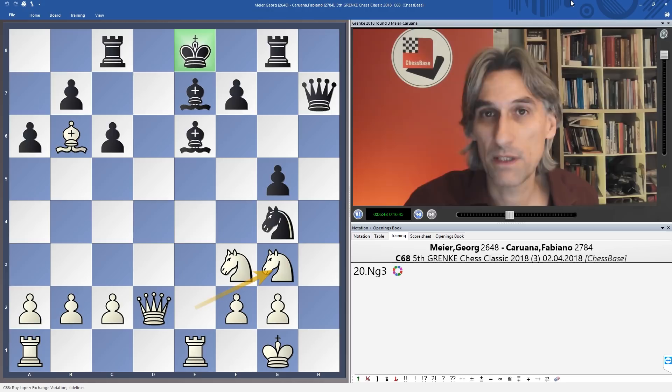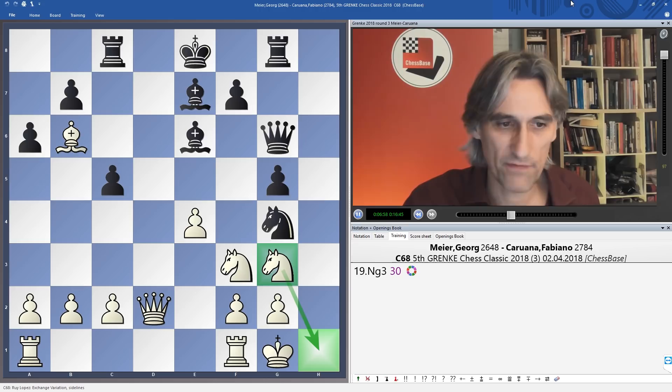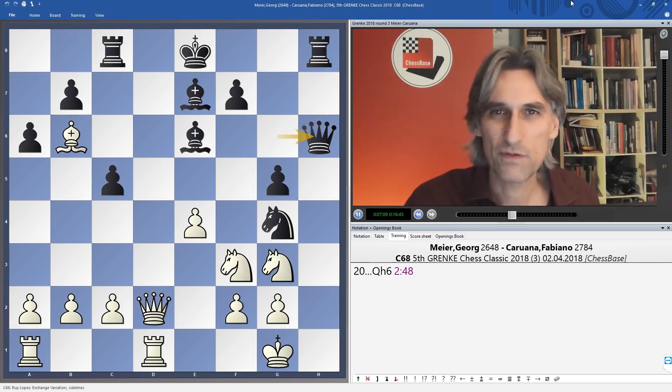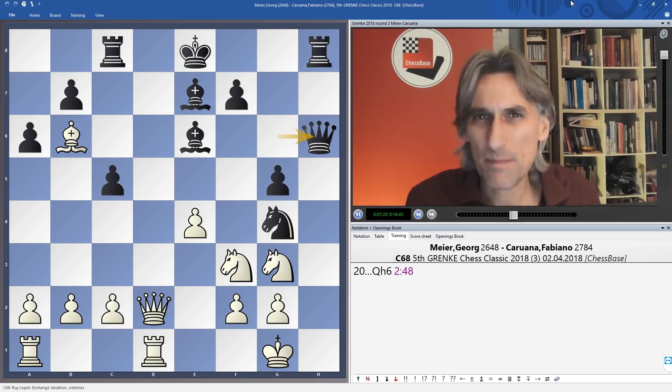Caruana continued with c5, which blocks out the bishop. Knight g3 — very important for white to cover those squares. Black switched his pieces to the h-file. At the moment those knights cover the crucial squares, but it feels like the sword of Damocles is hanging over white's head. It's a very tricky position and it's not easy to see how white sets up here or gets counter-play.